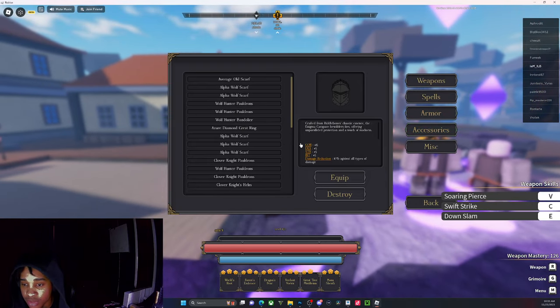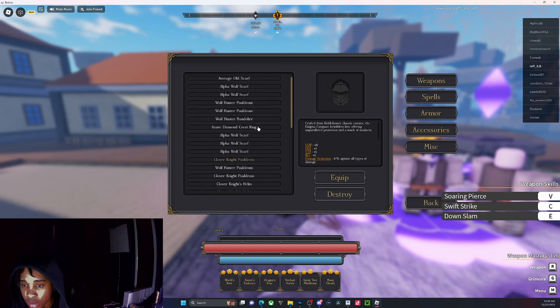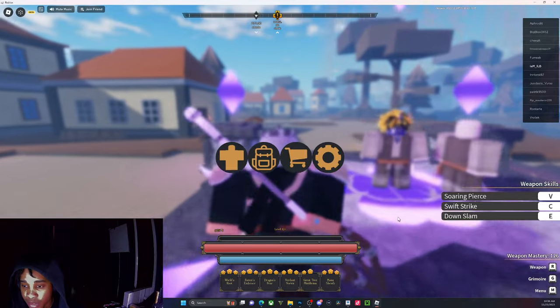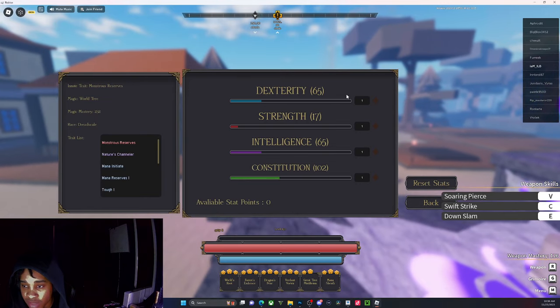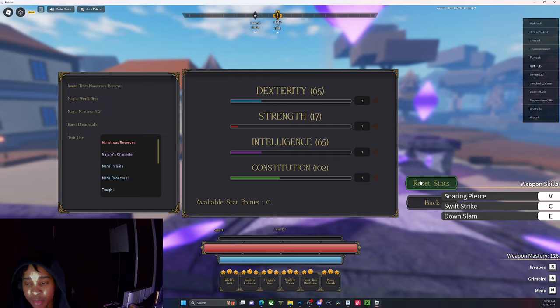For pauldrons, I'm running the Wolf Hunter Pauldrons. I also have the Bandolier around my chest. That should be it for the build. With my helmet on my stats are 165, 65, and 17 — nicely rounded up, decent enough for me to hold my own.